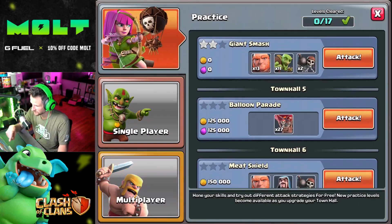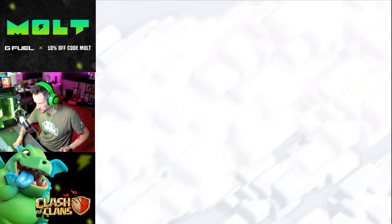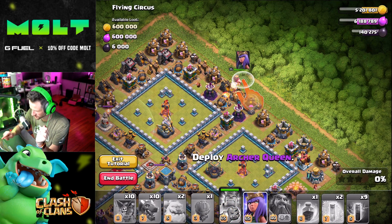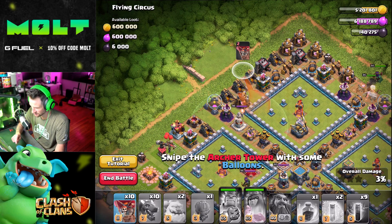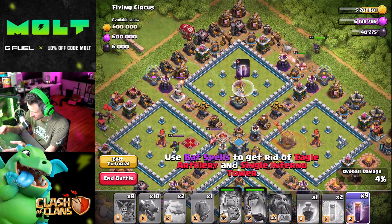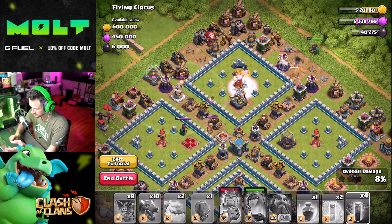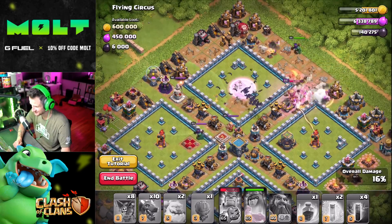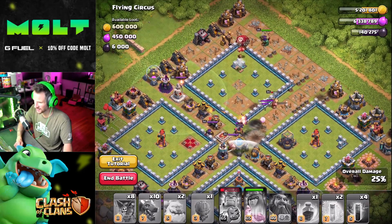I'm definitely going to have to practice these things more. Okay, Flying Circus — this one sounds fun! 'Deploy the Barbarian King.' 'Deploy the Archer Queen.' Now what — snipe the Archer Tower? With two balloons! I did know that two balloons could do that. 'Use Bat spells — five of them — to take that out.' Wow. My Barb King is about to go down. Look at all those bats — they're crazy! The Bat spells are sick.